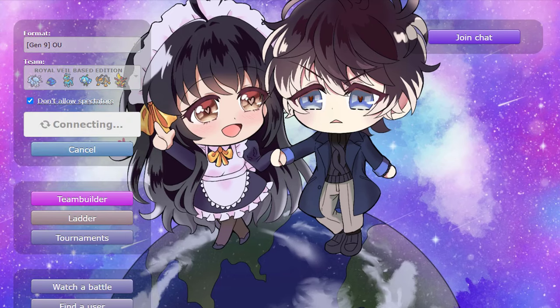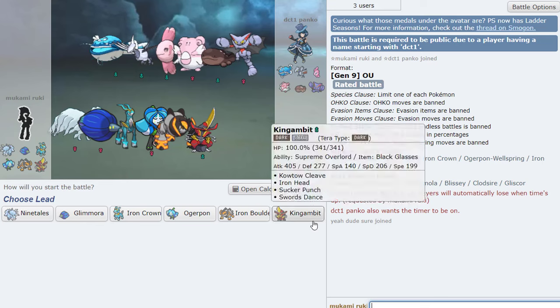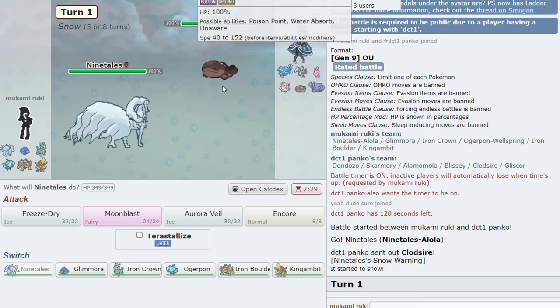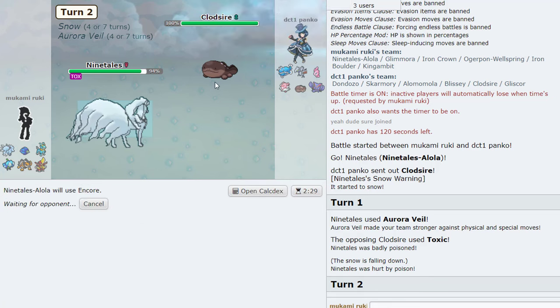Alright, this will be fun. I'm not really sure how this matchup is going to work, but we do have Ogerpon which could potentially be really good against this whole team. I'm still going to get my Veil up — I think it could be good. He's running hazard spam so we can probably just Aurora Veil then Encore that.